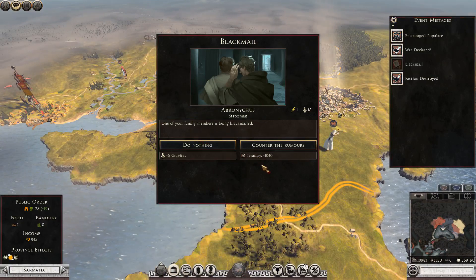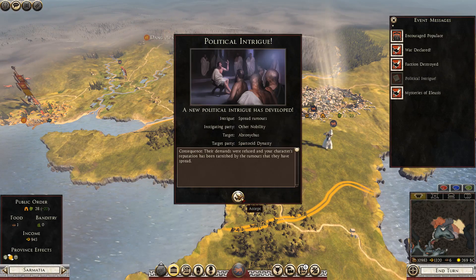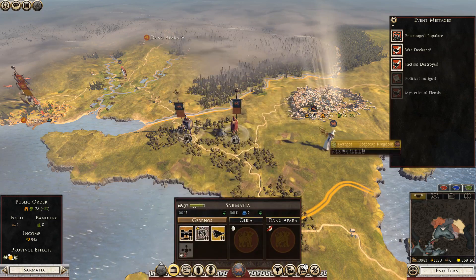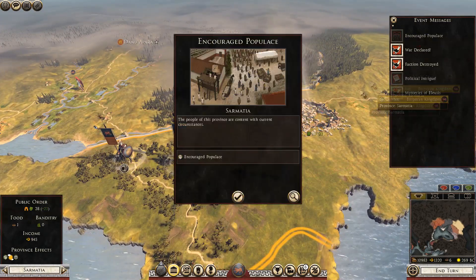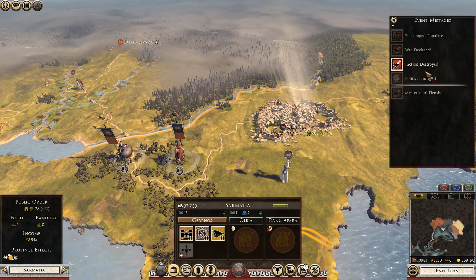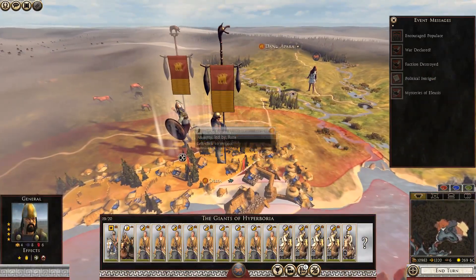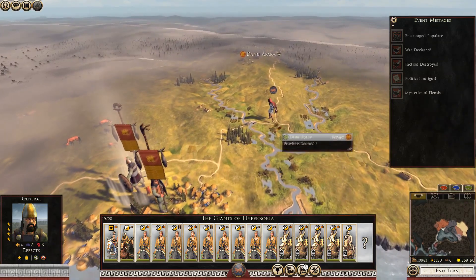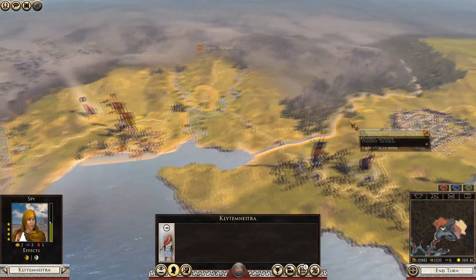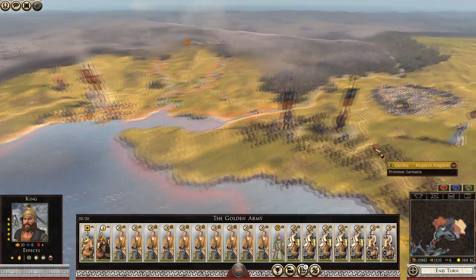My little family has been blackmailed — just take the minus six gravitas political intrigue. Probably our new son causing trouble. Public order is rising nicely — that should increase my current population and get more growth, a bit more tax. War declared in Glacier Park, faction destroyed — Ligeria okay. This army is now down to here and still recruiting.